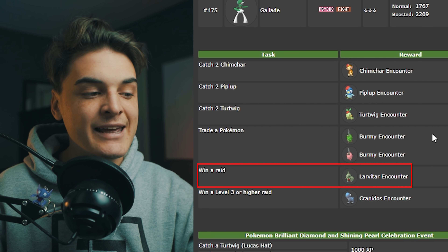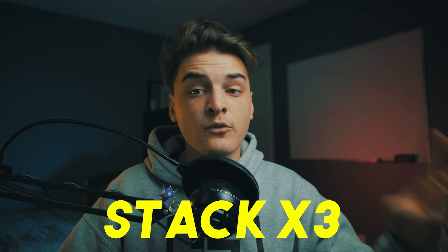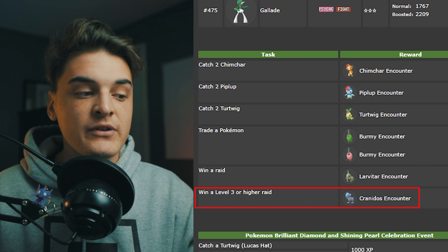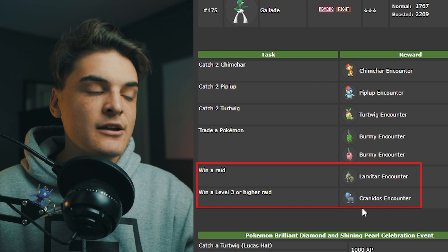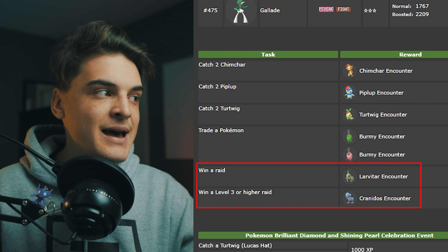The win a raid task can get you a Larvitar. Larvitar evolves into Tyranitar, which is a good Rock and Dark type raid attacker and does have a Mega in the future. If you're doing this research task, get three win-a-raid tasks, then do one raid and get three Larvitar encounters. We also have the win a level three or higher raid task that gets you a Cranidos encounter — Cranidos evolves into Rampardos, a very good Rock-type raid attacker. Stack these tasks so you only do one raid and get multiple encounters.